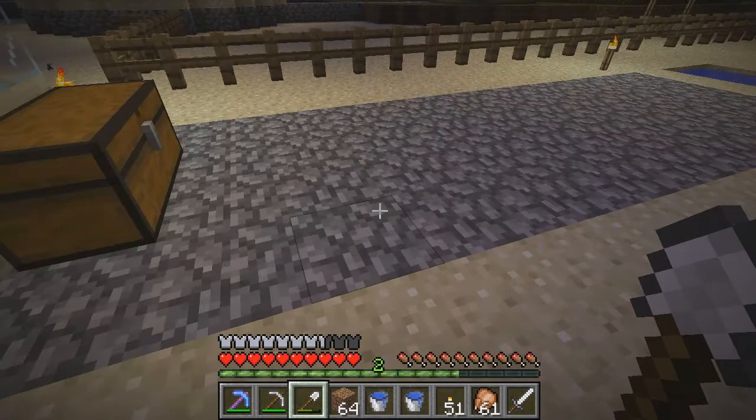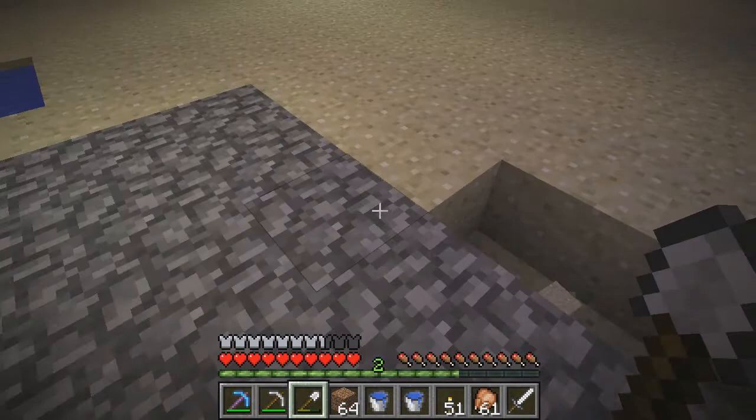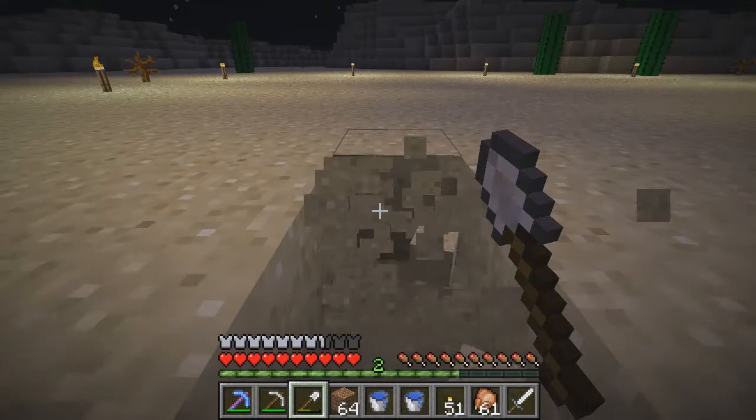Once you've got your big line set up across here, we're going to need to create an 8x8 section. This will leave 3 blocks on the side, and the reason you want this 3 here is because down this path is where you're going to have your redstone wiring.